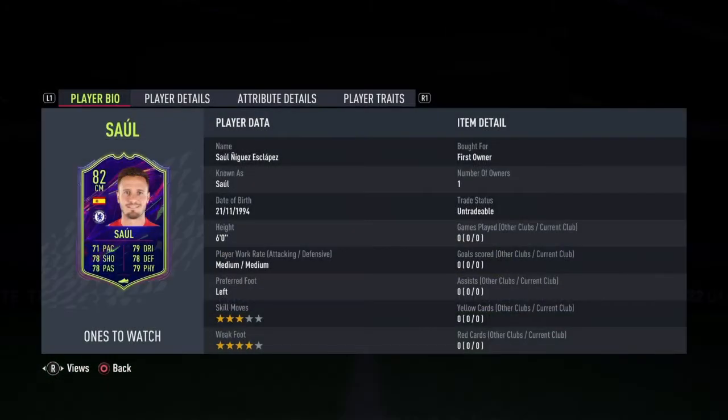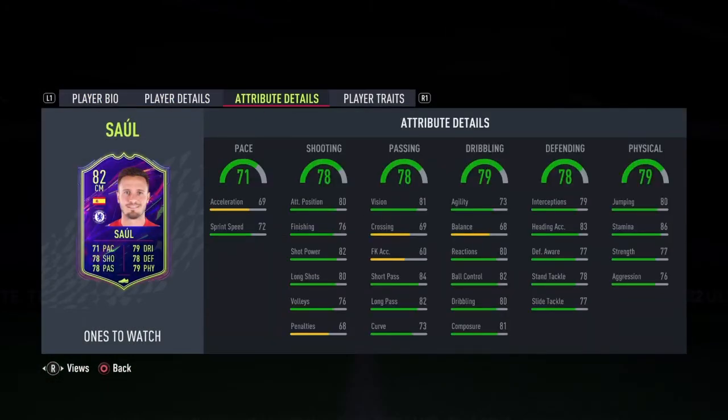210k for now. He's 3-star, 4-star, medium/medium. He looks okay. Balance is not the best. He's got the Finesse Shot trait. So I'll have to try him out I suppose and we'll send him into the club.